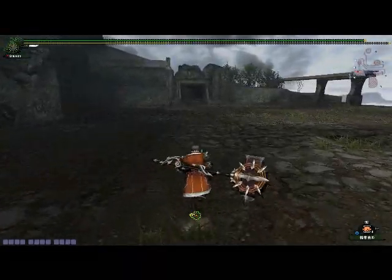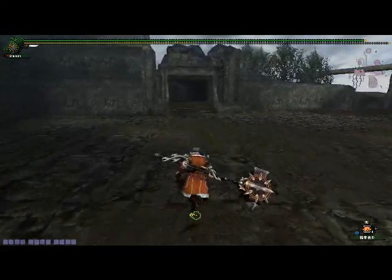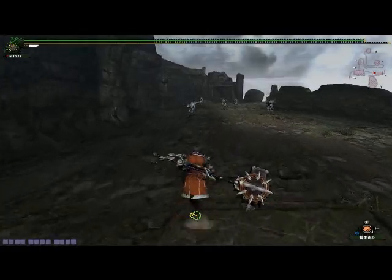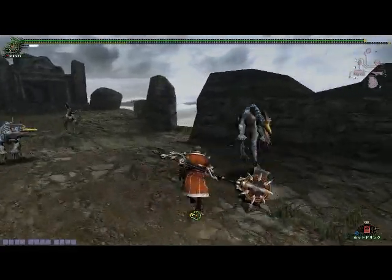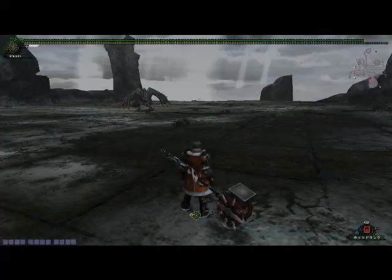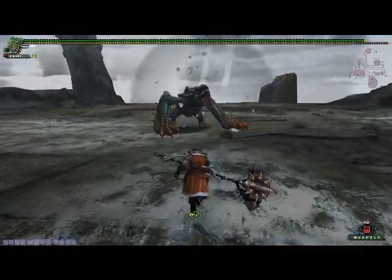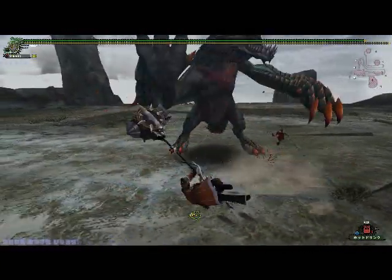It's a pretty fun monster. It's kind of neat because it has both ice and sleep attributes, and it also has its very own status ailment that works similar to ice blight in Tri. It can be gotten rid of with a hot drink, which is why I'm carrying them despite the fact that it's a tower quest. Also, his tail can only be broken when he's in rage mode. The tail doesn't actually get cut — you can break it so it bends, which means you can break it with a hammer.